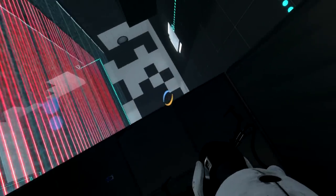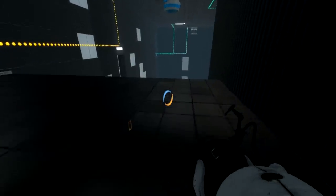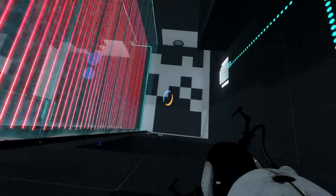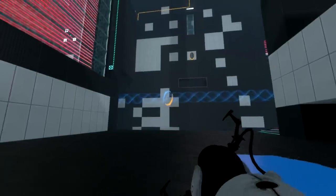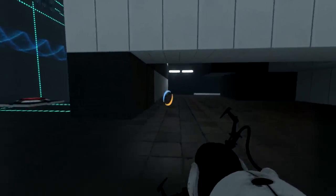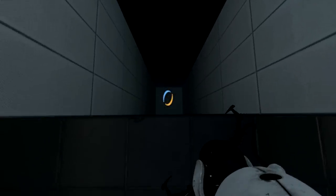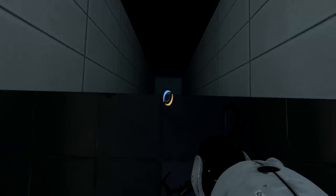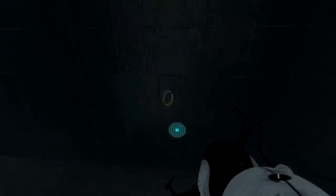I'm going to come screaming out of the orange portal, hit the gel, hit the faith plate, and go through the force field. I just missed it, but it's okay because Voldex put in an alternative - shooting a blue portal down at the bottom of a really long drop, bouncing up, and landing in the orange room.